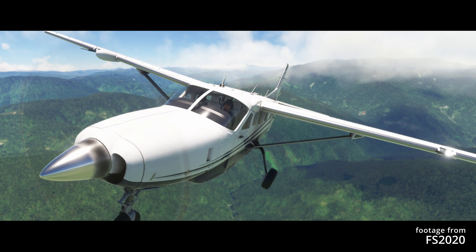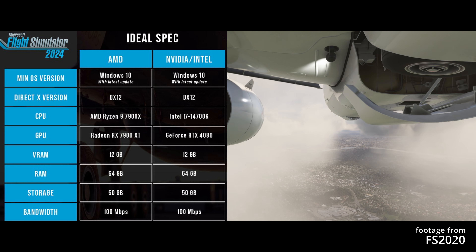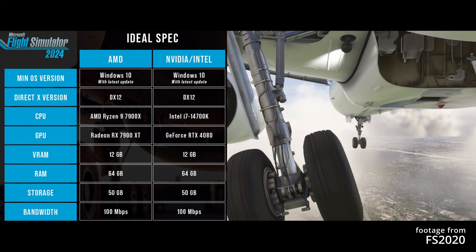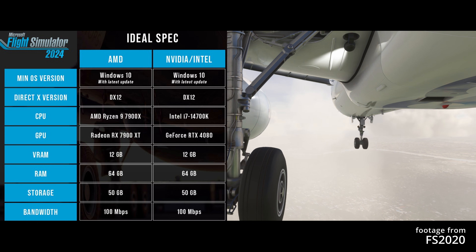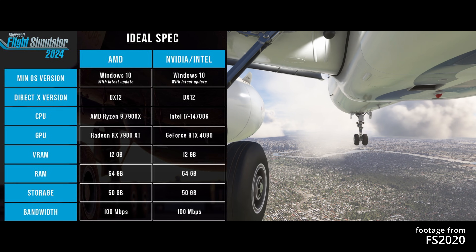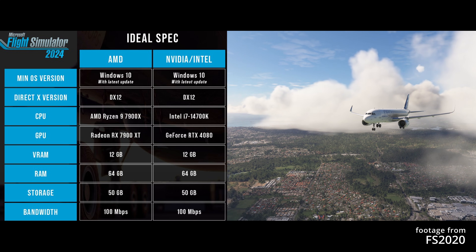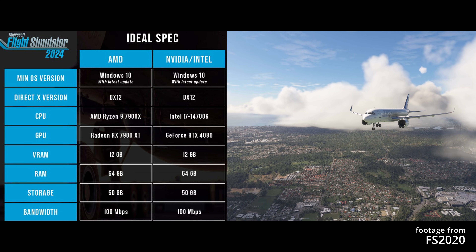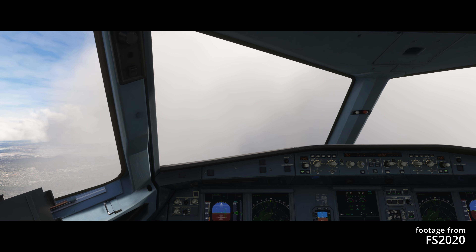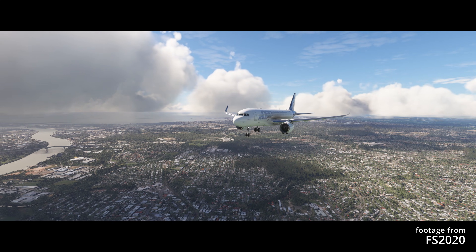If you're aiming for the ideal experience in Microsoft Flight Sim 2024, the detailed specs are on screen again. For CPU, you'll need high-end processors like the AMD Ryzen 7 7900X or the Intel i7-14700K. RAM — a hefty 64GB is considered ideal. For GPU, top-tier cards like the Radeon RX 7900 XT or the GeForce RTX 4080, each with 12GB of VRAM. For internet, 100 megabits per second is recommended for the best streaming experience. These specs are aimed at delivering 4K resolution at ultra settings, achieving 40 to 50 frames per second or higher.